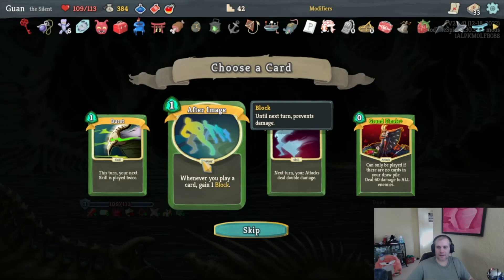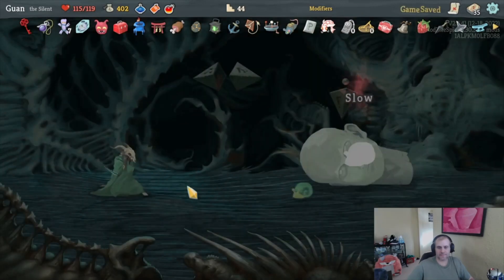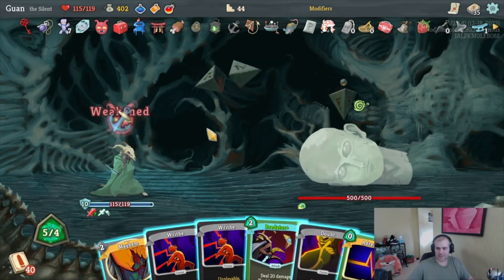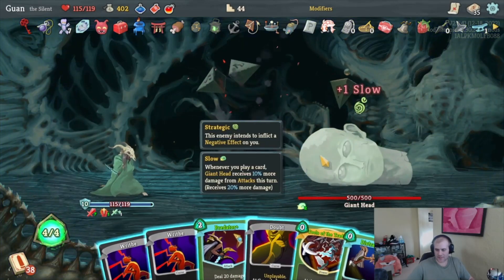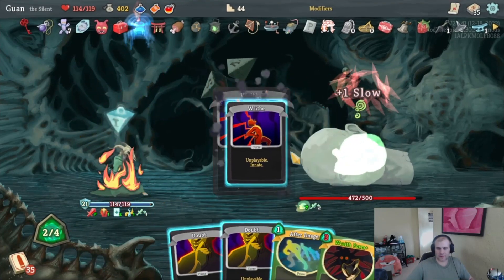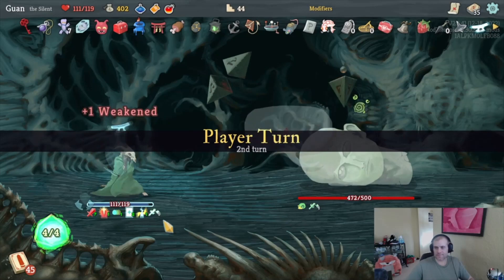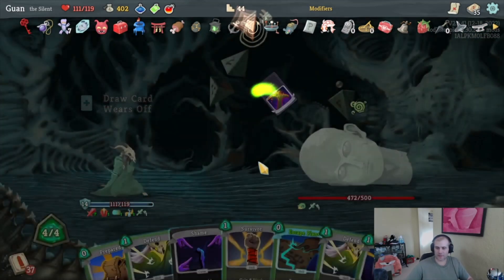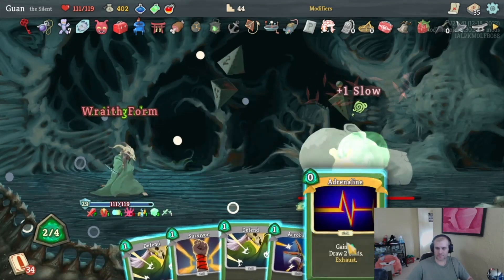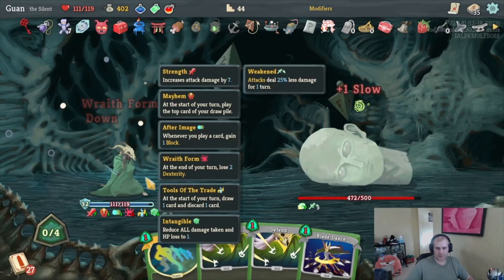We win — we get a Strike dummy and another After Image. I could have burst too. Singing Bowl raises our hit points a little. Giant Head again. Mayhem seems fun here — draw and play the top card of our deck to start the turn, that seems cool. I'm going to take three points of damage but I won't care about it. That sucks though, I wanted that Wraith Form. Let's get rid of Clumsy — escape plan gets us Wraith Form. Wraith Form again — didn't get After Image number two down, that's okay.